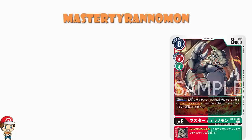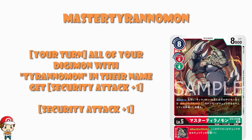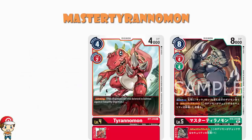But then we've also got some skills here which might make me like the card a little bit more. On your turn, your Digimon with Tyrannomon in their name gain security attack plus one. Oh, that's really good — that's like really good. Because you make a Tyrannomon deck, and then all of your Digimon with Tyrannomon in their name get extra security attack. And we have had some red versions — Tyrannomon, the level four, I am loving here.